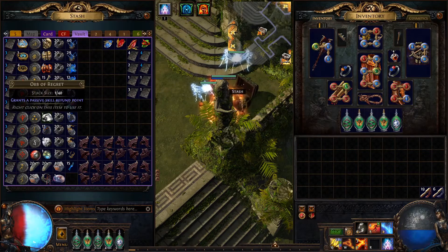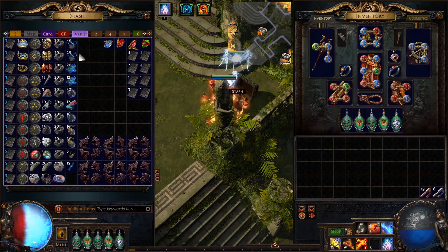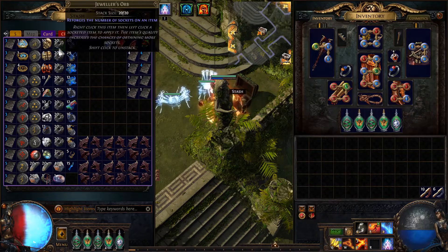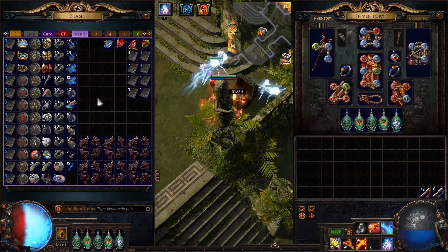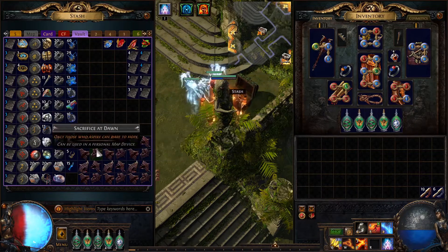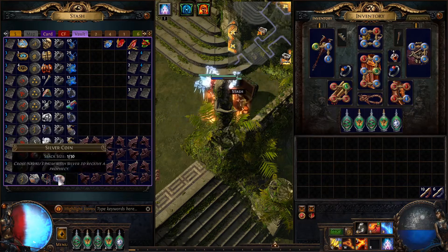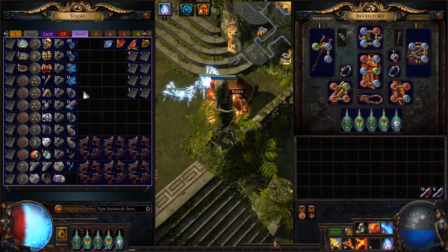Even the divine orbs I spent some of — I put a bunch over in my other currency tab out of habit, so you'll actually make a little more than this, a couple maps' worth more than this. But these are more than enough to cover all this stuff. We also got six sacrifice sets to go face Atziri and get more of her map by using the prophecy.